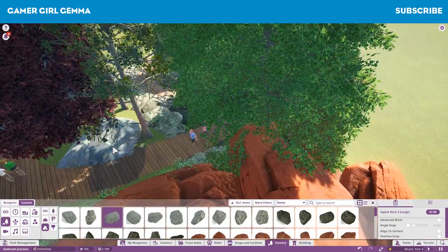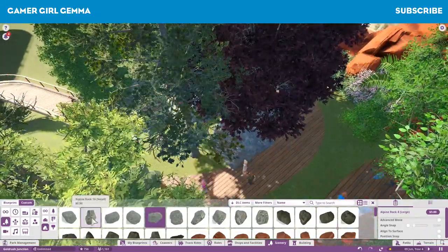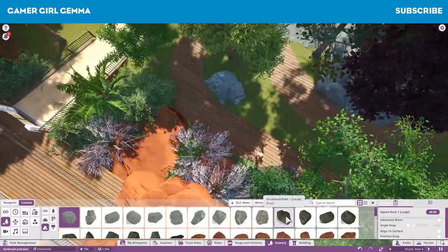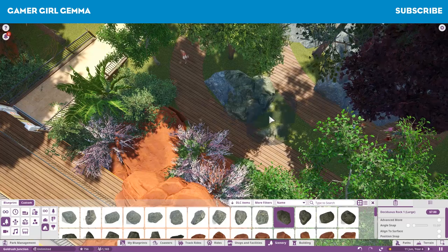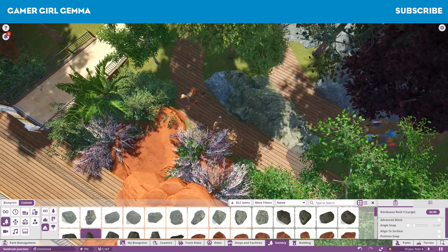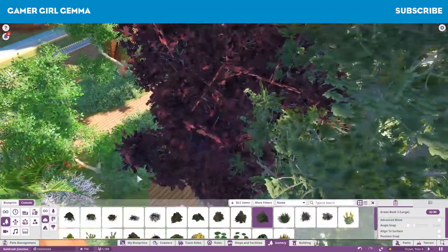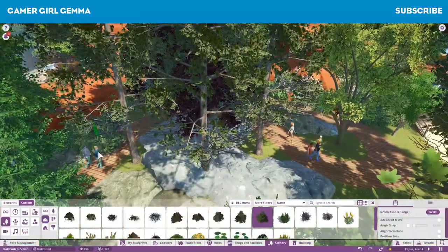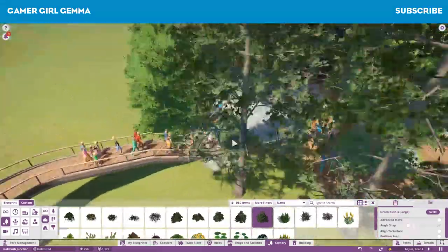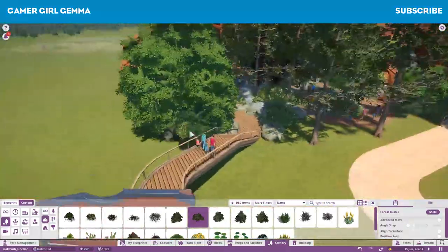Another reason why I'm going to get rid of this ride is because those red rocks - there's just far too many of them. Props to the person who made this ride because it would have taken a lot of time and this person obviously had a lot more patience than I do. But it's just not what I was looking for in this park at this time. I might actually keep the actual ride itself and just get rid of the skin and make my own skin.